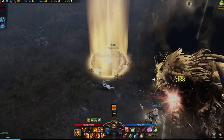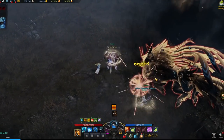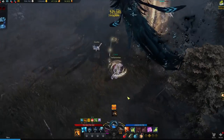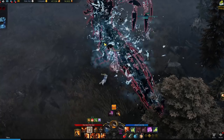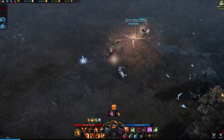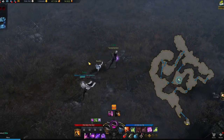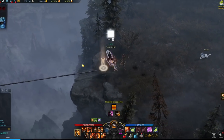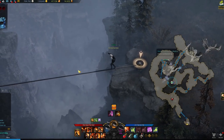Hey, welcome back. Delgado is the last Guardian Ray in the Punica region and is much more difficult than the previous Guardian Ray. Because of that, I figured it would be helpful if I make a guide. Usually I don't do Guardian Ray guides because most of them are simple enough, but for this one in particular I'll do one. Anyway, let's get started. Just as a quick reminder, I do stream Lost Ark on Twitch so don't forget to follow me over there as well.